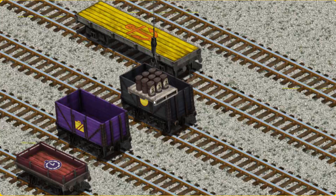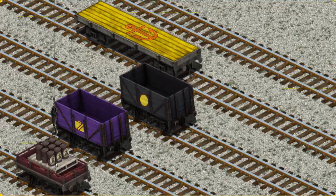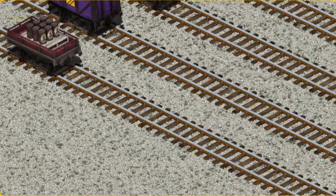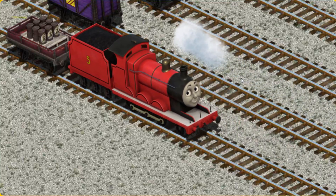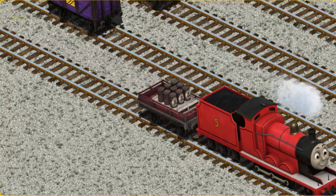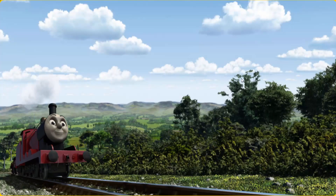Help Cranky find the red flatbed with the picture of a clock. There you go. We're looking for something else. Show Cranky where the red flatbed with the picture of a clock is. James went through the countryside.